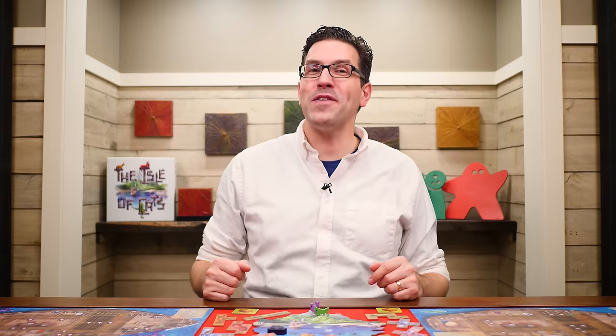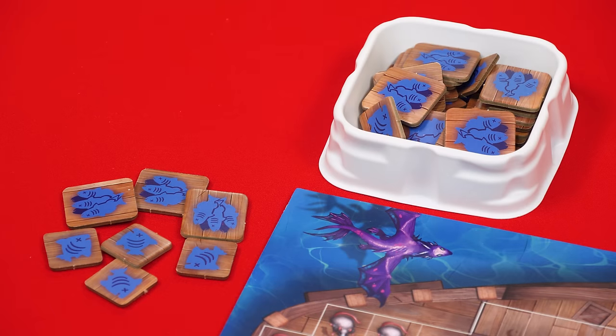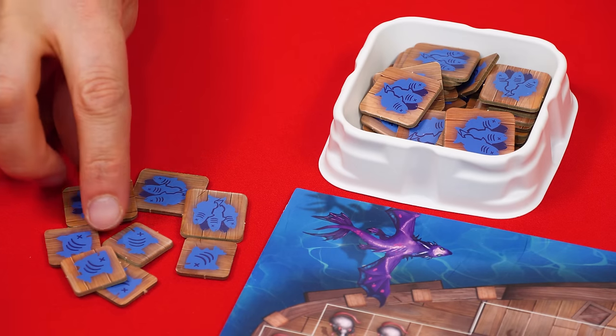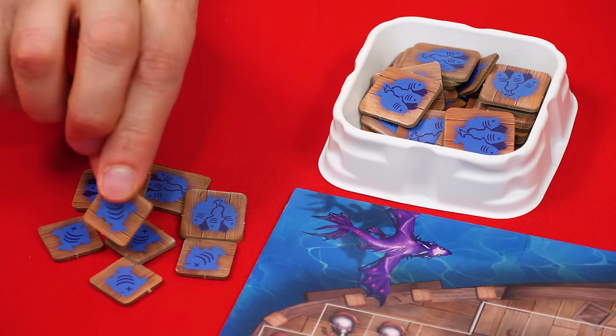Now it's time to go fishing — after all you've got cats to lure out of hiding, and what better way than with their favorite snack. Each player collects a total value of 20 fish from the supply to put by their ship. These tokens represent five fish and these represent one each.